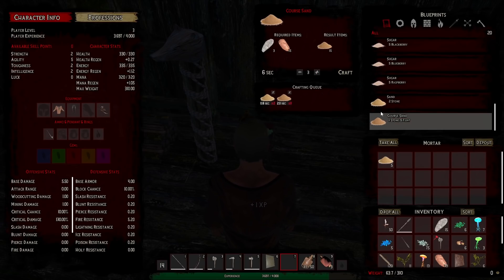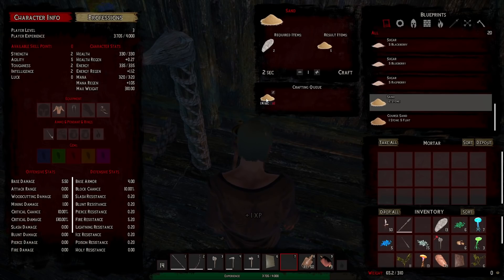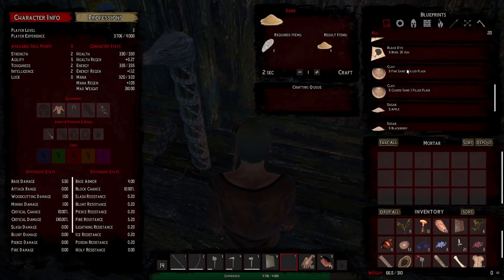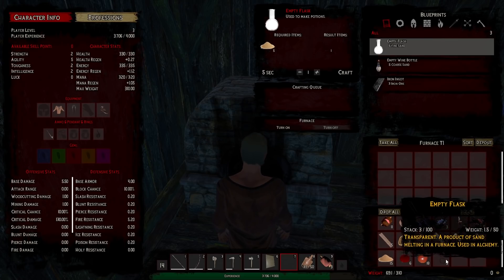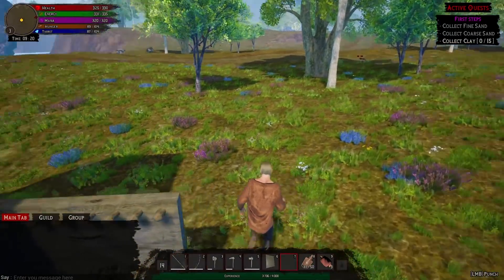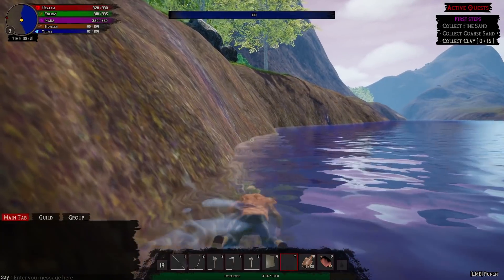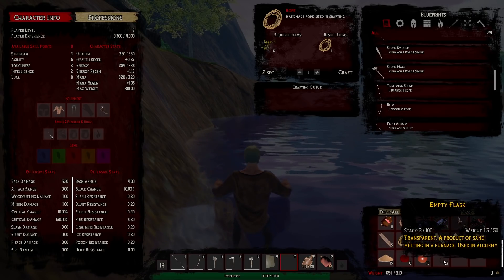Regular sand comes out as fine sand. In order to make clay I'm going to need coarse sand or fine sand and a filled flask. I can make flasks in here but I've got some empty flasks already. I'm assuming I can just take them to the water — but wait, I can't put the flask on my hot bar. Let's go to the water side and see if we can fill it up somehow, though right-clicking and left-clicking don't do anything.